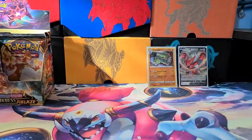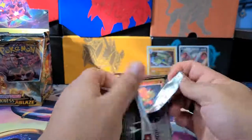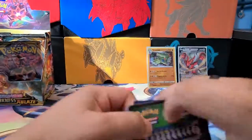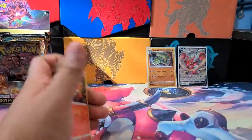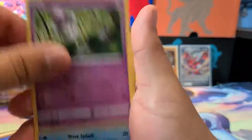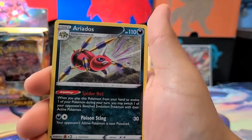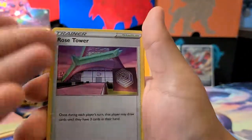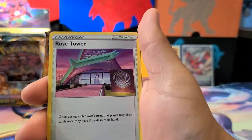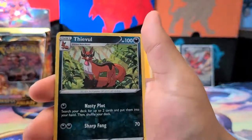So we got one V and one Holo — not a bad pull ratio at the moment, but we still have more than 16 packs to go. Next pack — grass energy. We got Pancham, a Morpeko, a Wishiwashi, a Cufant, a Deino, an Ariados — ability is Spider-Net: when you play this Pokémon to evolve during your turn, you may switch one of your opponent's benched evolution Pokémon with their active Pokémon. Familiar Bell, Rose Tower stadium, a Mareep, and a Thiebel as our Rare.